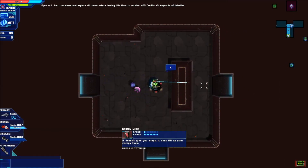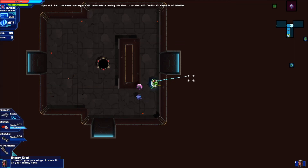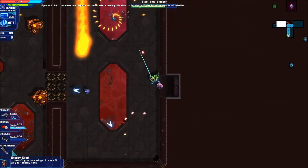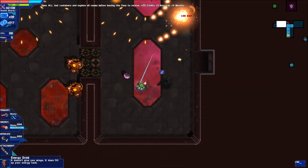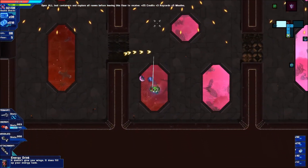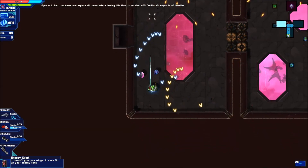I'm not sure if I've ever seen a range upgrade - there has to be one somewhere, right? It doesn't give you wings but it fills up your energy tank. That gives us more shots. Shots, shots, shots. 17 credits - I would just go fight our boss. We'll have to explore everything for a bonus. What's our bonus? Credits, key cards, missiles - don't need them. I do need to actually aim this weapon. Thanks orbital drone - protecting me. I need it.